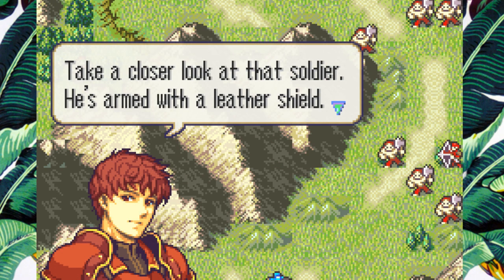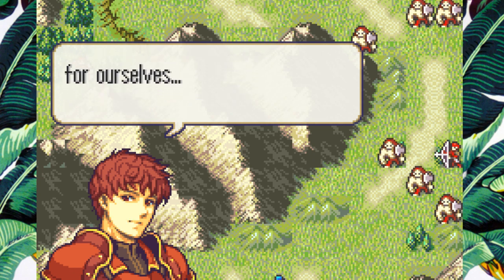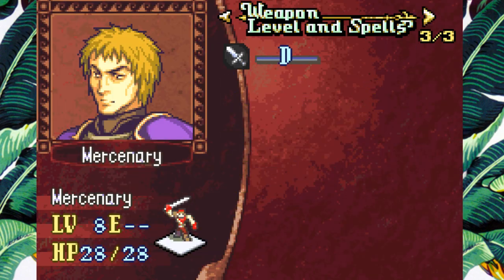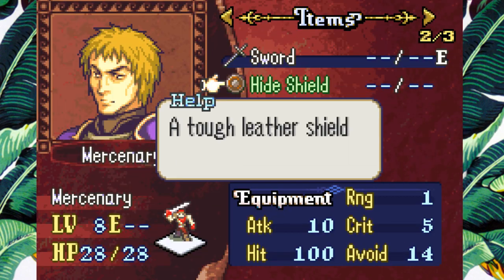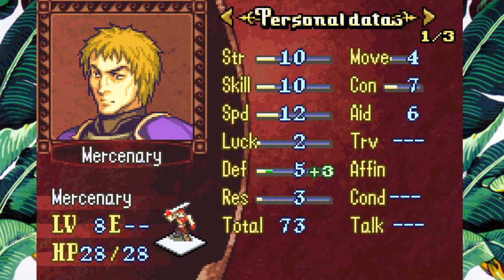Take a closer look at that shoulder. He's armed with a leather shield. We can take the shield for ourselves if we manage to defeat him. Can't steal the shield - she's not fast enough. A tough leather shield. Defensive plus three. It's a shield.